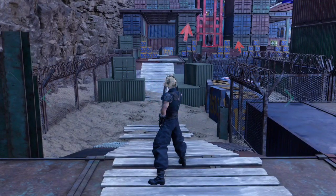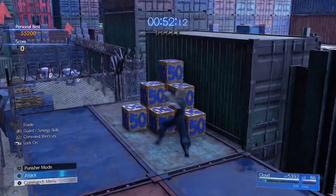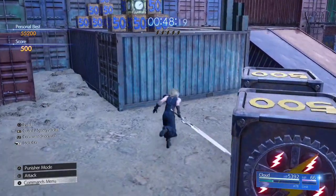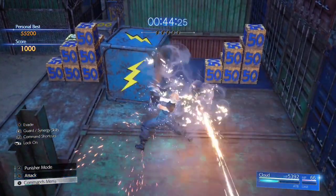At the start of the stage, turn around with Cloud because there's a hidden time box right here. Then move to the right and make your way to the right side of the stage. Skip the boxes you can't hit, go up this platform, and this is your first spark box.